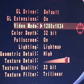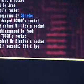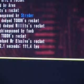In the Quake 3 Arena demo, these are the following graphic settings: a video mode of 1280x1024, the color depth is 32-bit, the geometric detail is at high, the texture detail is at max, the texture quality is 32-bit, and the texture filter is trilinear. The result is 111.4 frames per second.